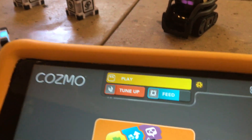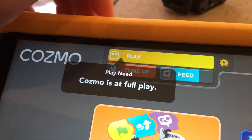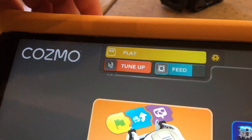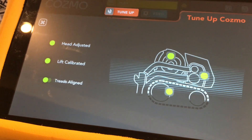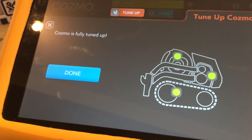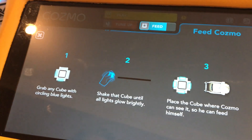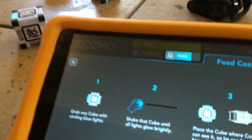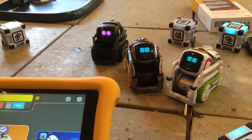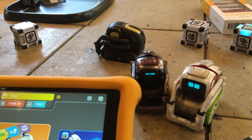The three things you have to do with Cosmo each day are up here. We have play — Cosmo's full at play. Tune up is how you make him better. And the last one is feed, which is where you shake the cube. There's a lot going on here with the three of them and we've got to get the other one back to join the gang.